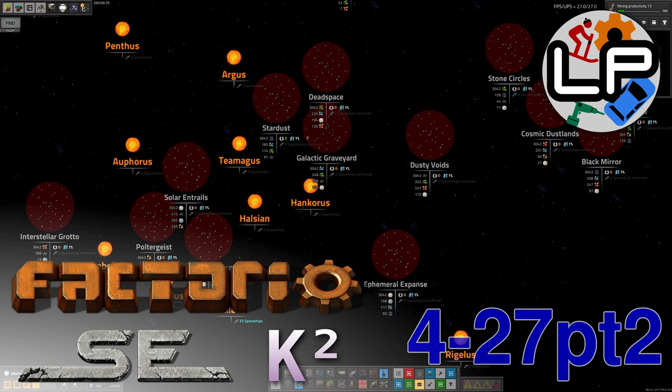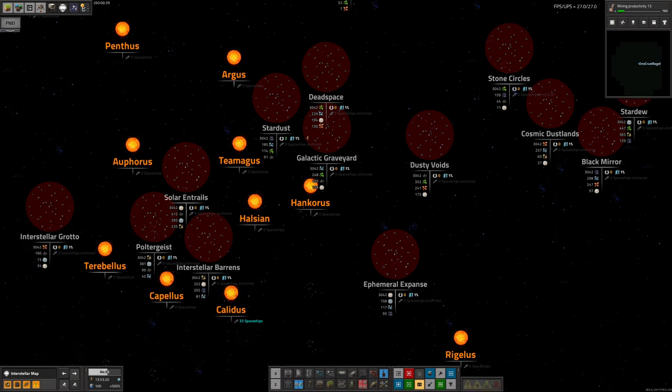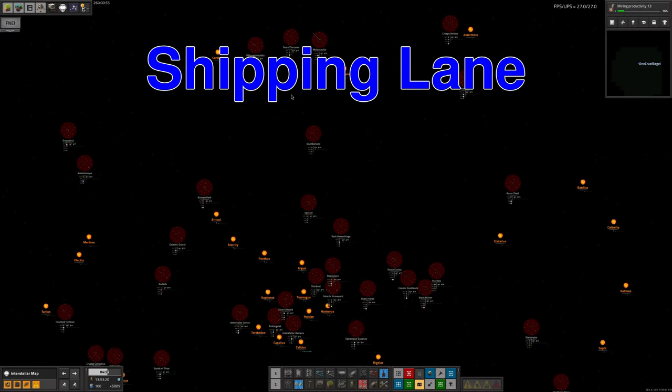Hello once again and welcome back to LawrencePlaysFactorio Space Exploration and Crastorio 2 for part three of this week's update. In this one we're going to take a look at how things have been going with spaceships, going off to distant parts, taking a look at the Iridium, and what's been going on with exploring pyramids and the like. So let's start off by talking about spaceships.